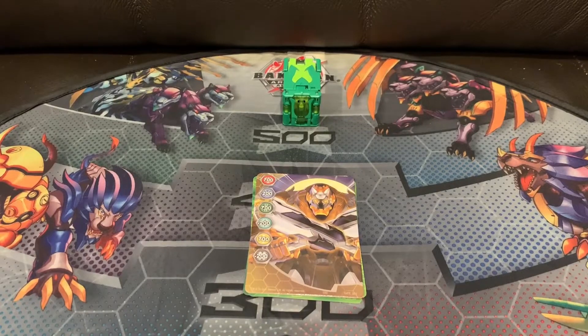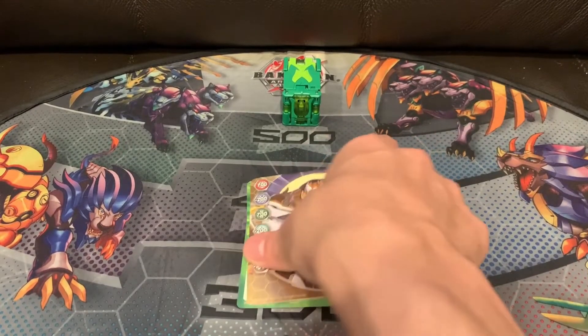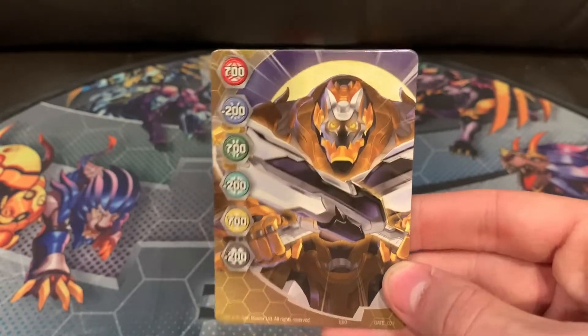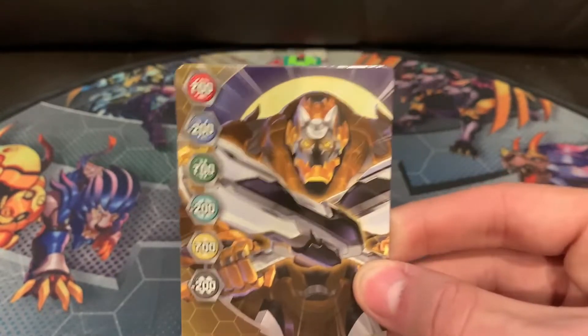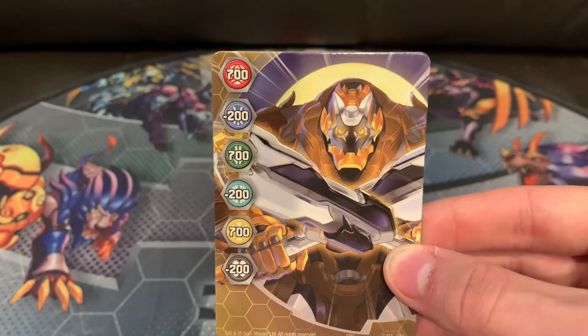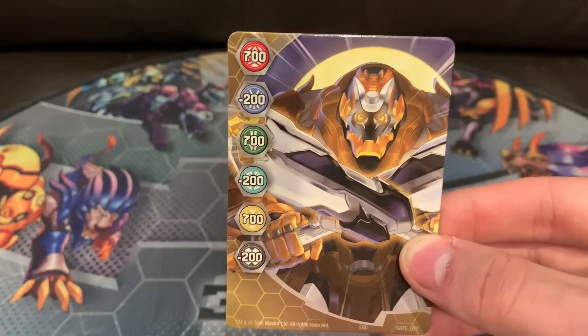Here's everything out of the box, starting off with the cards. The gate card here is Orlis Tretoros with his Bakugir in front of the moon, looking pretty cool. 700 Pyrrhus, Ventus, and Orlis, and minus 200 Aquus, Haos, and Darkus.